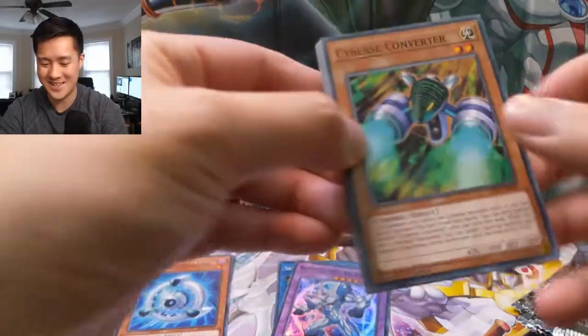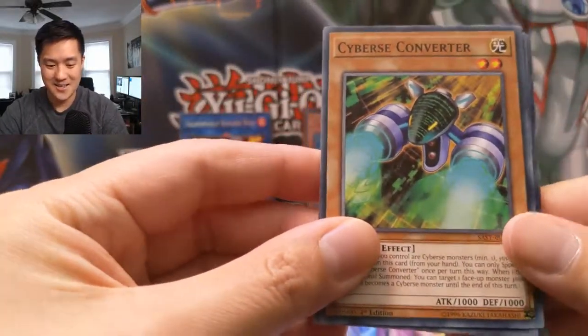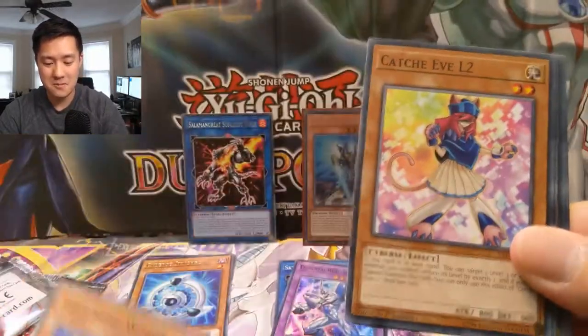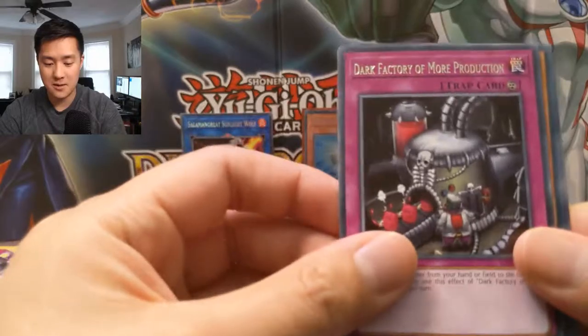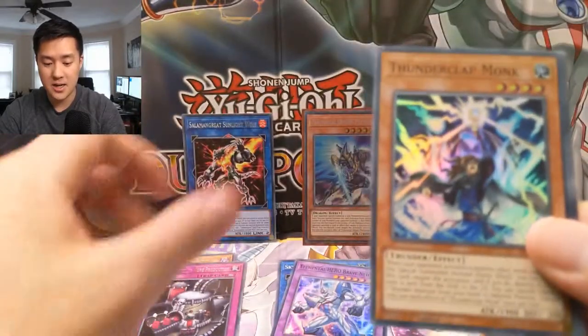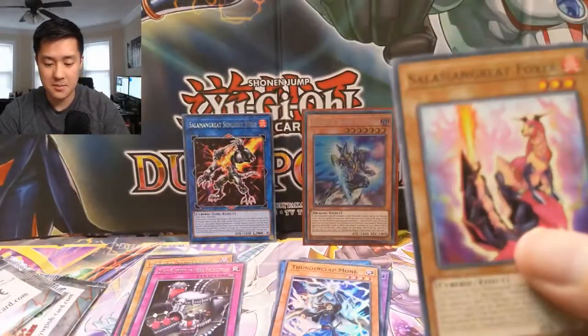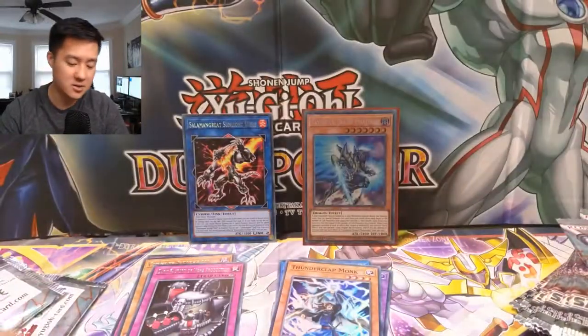We're almost done with our second playset at this point. We got a Cybers Converter, Solomon Great Paro, Time Thief Winder, Catchy Level 2, Dark Factory of More Production, Thunderclap Monk, Time Thief Redoer, and then Solomon Great Foxer.